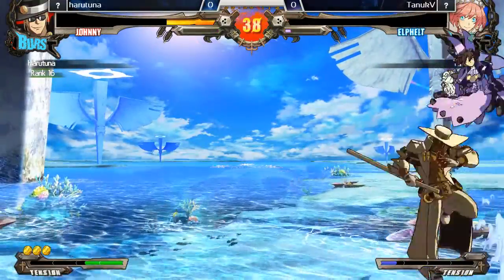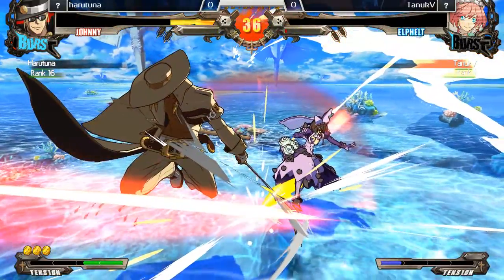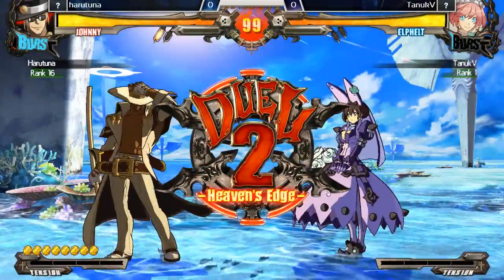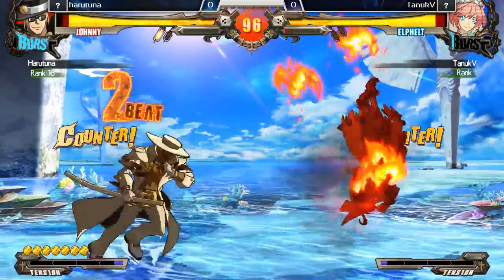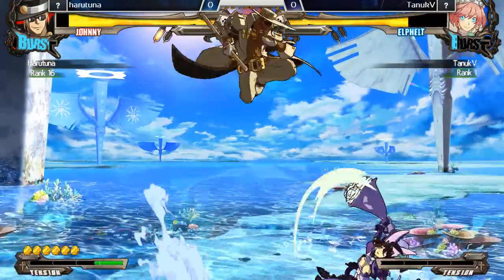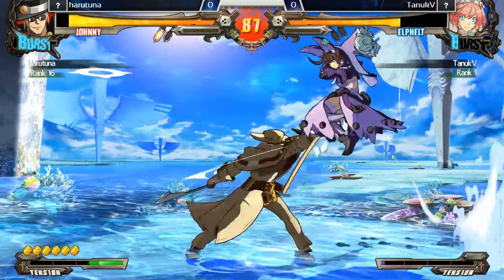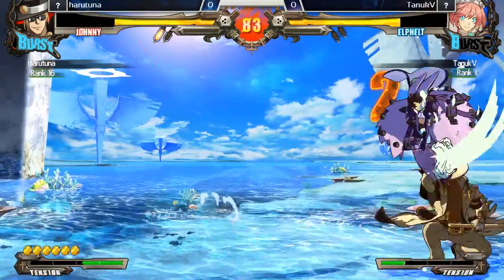I really didn't see the air dash coming actually — that was nice. Good job on Tonic 5, even more so for dodging it. Ooh, nice 6P. I love the 6P there. Seeing all the double jumps coming from Tonic 5, Harusuna just moves in with 6P, gets the hit, and gets the damage he needs. That was a super nice instant air dash from Tonic 5.